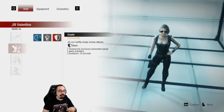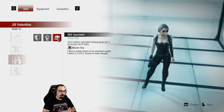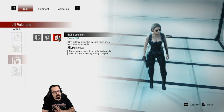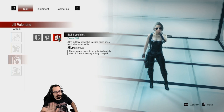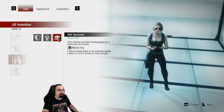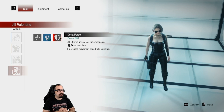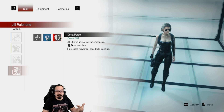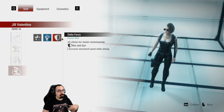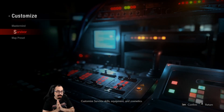We also have the new Evade Dash, which increases her movement speed after she dashes. The new B.E. Specialist Master Key allows locked doors to be unlocked rapidly — and I believe when I saw a Jill perform this, she literally unlocks and pushes the door open, which means this is another way to have a safe character open a door without getting grabbed. Delta Force now has Run and Gun, which increases movement speed while aiming — not my favorite but a good way to help speed run and shoot at the same time.